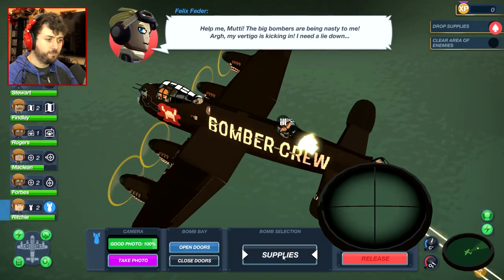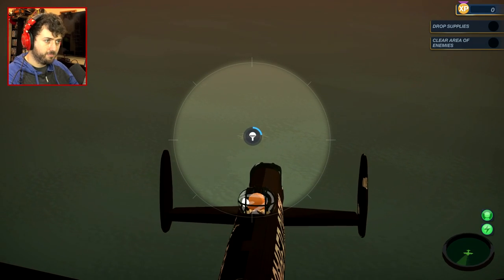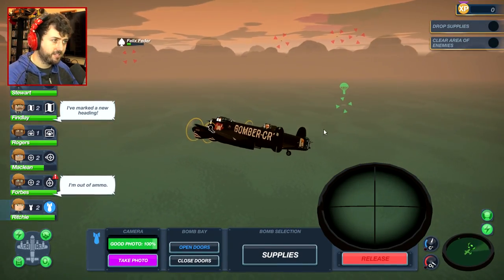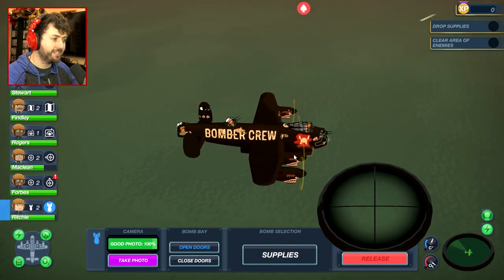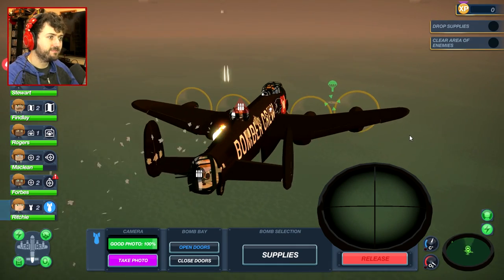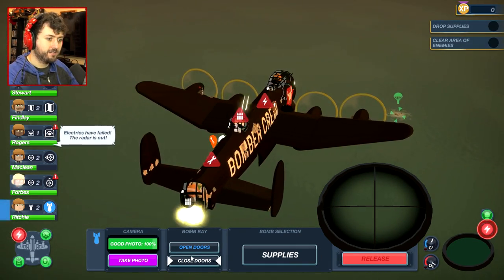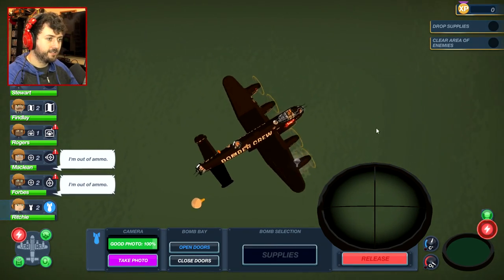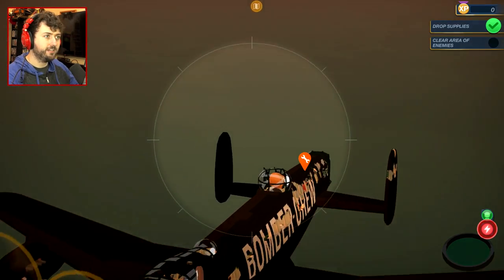Almost there, almost there — let me just go. Turn around. Is Felix dead? He's almost dead. Just turn around and we'll release the supplies. Damn it — I lost my bomber. Stop clicking away from him. Please don't blow up. Open the doors — release. I hope that was enough. They got him — they got them. Now we have to get the hell out of here. Turn around.